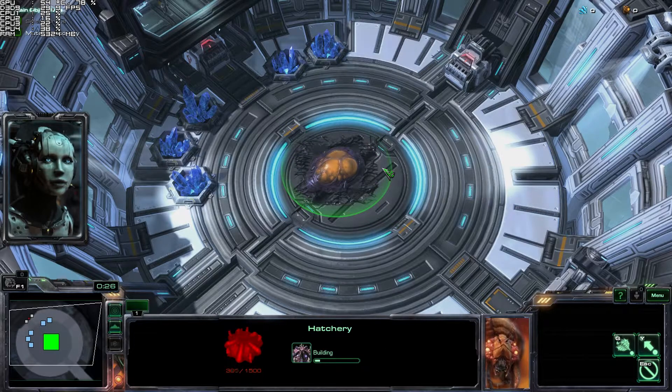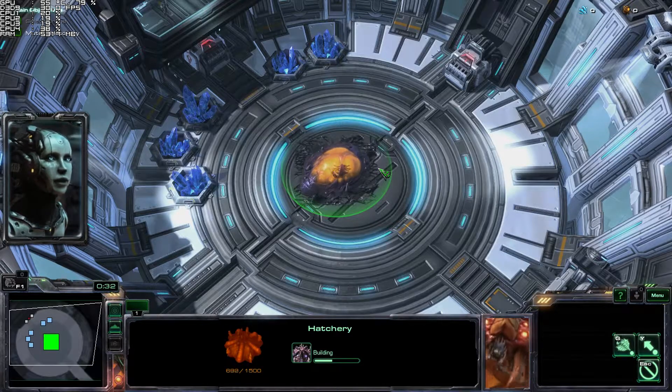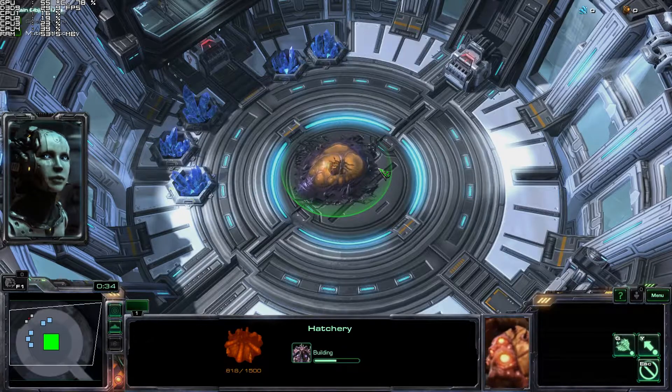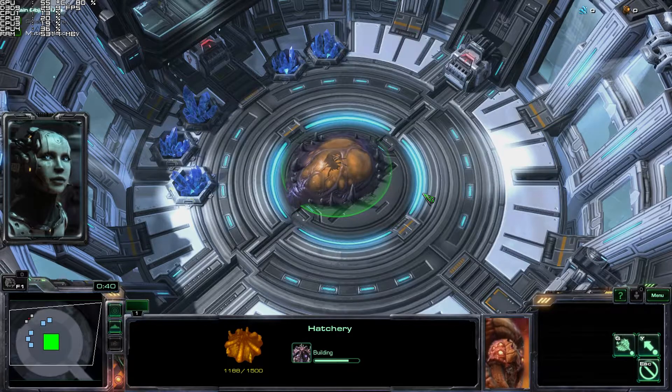A hatchery is the central structure of a Zerg base. It spreads creep so that other structures can be built. The hatchery also produces larvae, which you use to morph into more drones or other Zerg creatures. When you use larvae, the hatchery will replenish them over time.